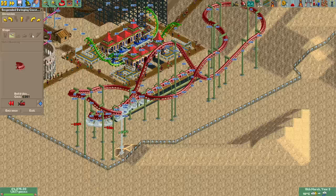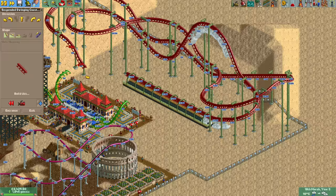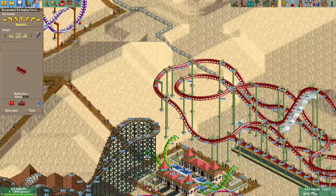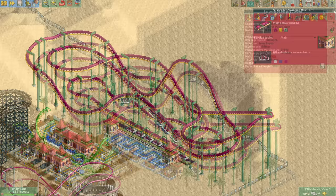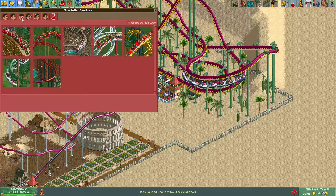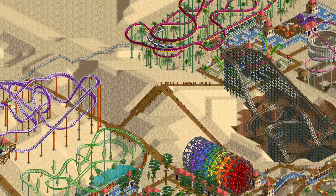Despite my aversion to the swinging suspended coaster I'm quite happy with how this design turned out. One thing I do like about the ride is that the trains are so long that you can implement ultra-steep lift hills with an entire steep track piece in between two chain lift pieces. In the end it's a fairly compact coaster with lots of trees and cacti as decoration. This empty bit of land next to it is perfect for two twists with mirrored queue lines.